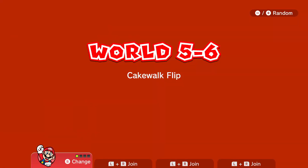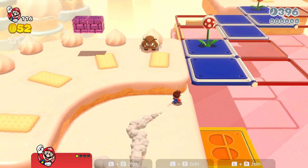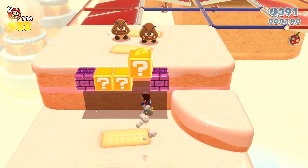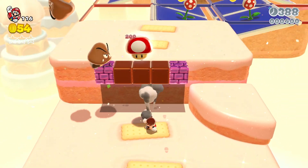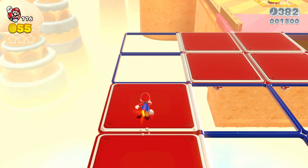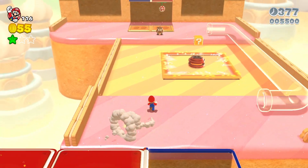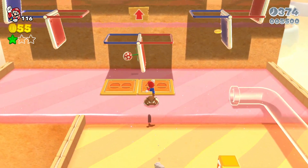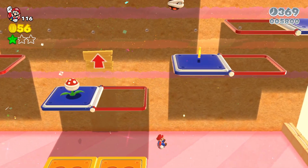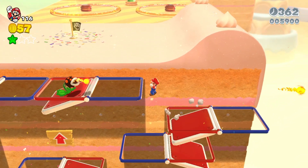Next up we have Cakewalk Flip — let's get right into it. Basically, whenever you jump, the other level moves. It's a cool level, I really like it. Let's just get that real quick and move ourselves up there. We'll get our first one there.